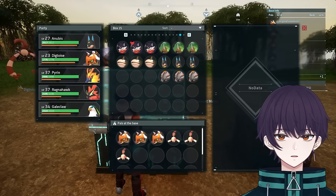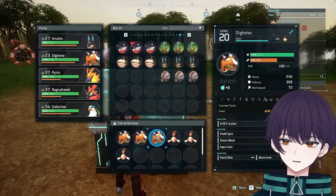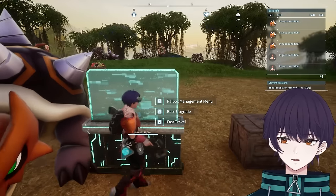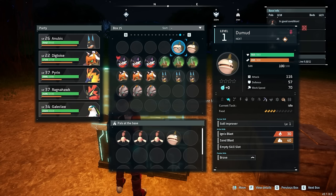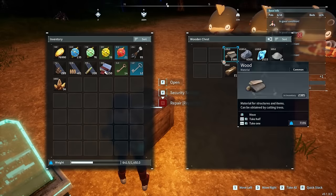We're going to be testing six different pals in total to show just how much worse Digtoise is compared to everyone else — it honestly does not make sense and I can't believe it's intended. Each experiment starts by assigning pals during the nighttime, with the mood for mining and Hangu for transporting.